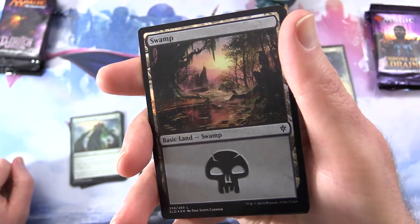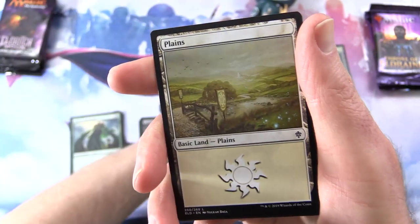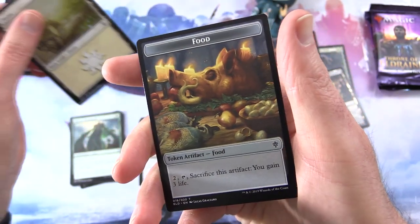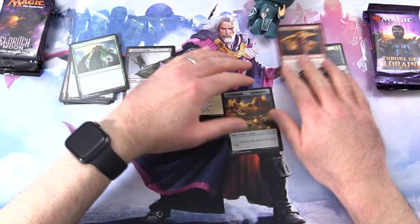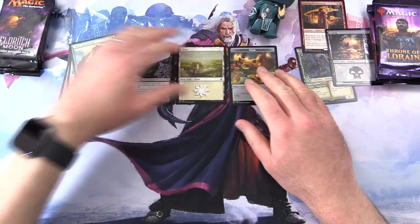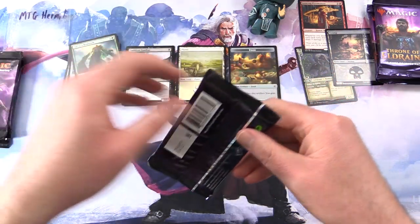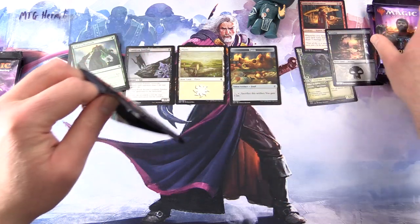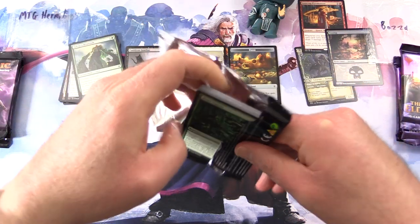A nice foil swamp with this fantastic artwork. And a planes and a food token. Now let's move on to Eldritch Moon for MTG Hermit - let's see if we can beat that.